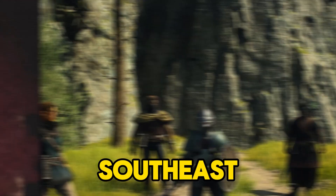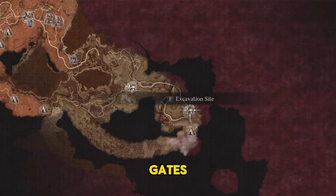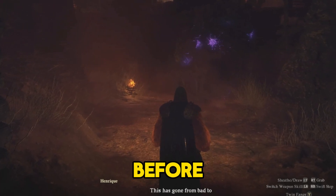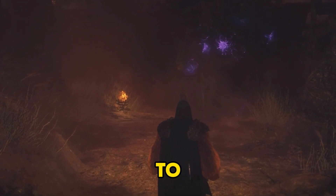To begin, head southeast to the excavation site icon in the unmoored world. As you approach the main gates, you'll automatically trigger the quest. Your mission here is crucial: evacuate the settlement before the red fog consumes it. But it won't be easy, as the pawns are reluctant to leave.